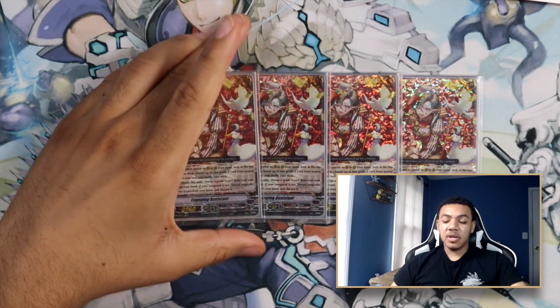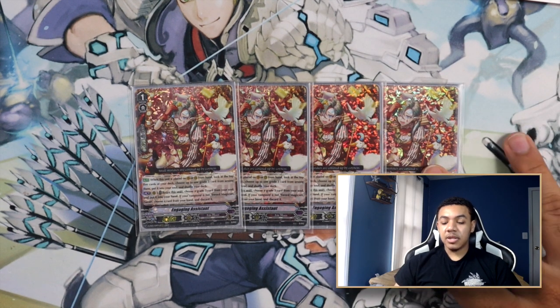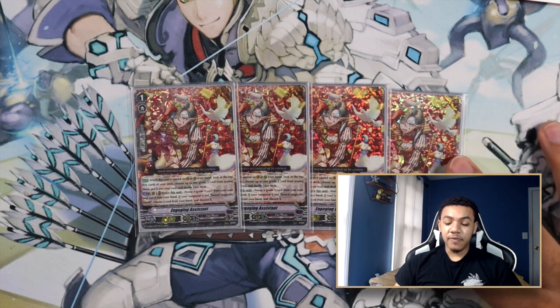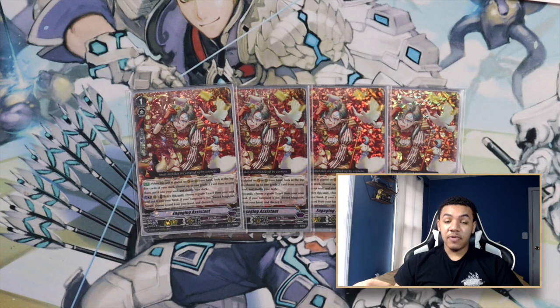For my next grade one, I am playing four copies of Engaging Assistant. It has the following effects. Auto: when placed in Vanguard or Rear Guard Circle from hand, look at the top five cards of your deck, choose up to one grade three card from among them, put it into your soul, and shuffle your deck. Act Rear Guard Circle: retire this unit, choose a grade three from your soul and put it into your hand — if your Vanguard is not Sword Magician Sarah, choose a card from your hand and discard it. This card is essentially Sarah's own personal grade three searcher, helping filter your deck for grade threes, reaching your artillery men, Comicality Chimeras, and pop-out chimeras. It's a four-of because it's your best consistency piece and is very reliant on Sarah entirely.